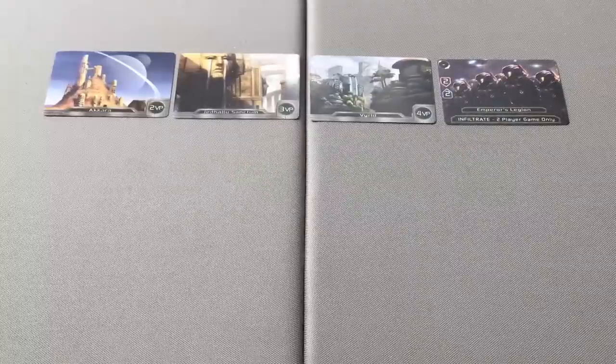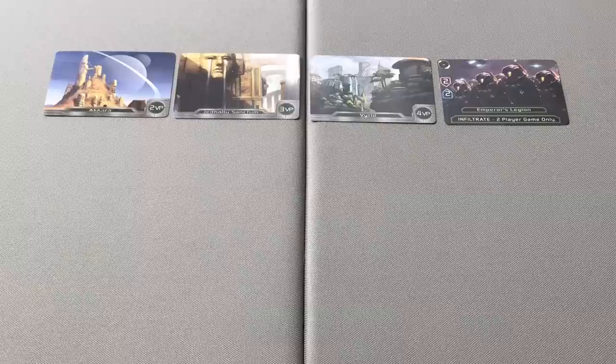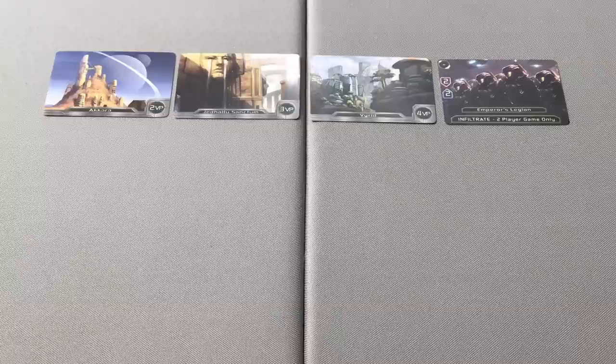If setting up for a two-player game, you will use three of the basic planets, and also pull the Emperor's Legion card from the deck and place it near the planets. This card will be used in the two-player game and will be seated on a planet at the beginning of each dispatch phase.